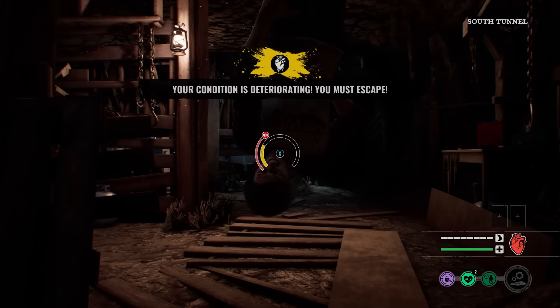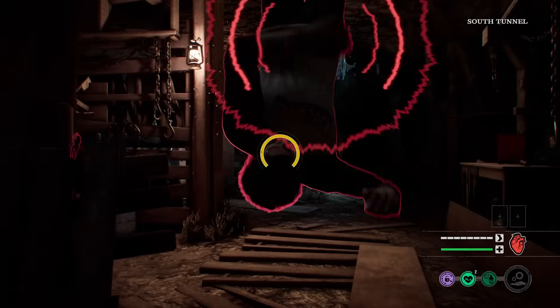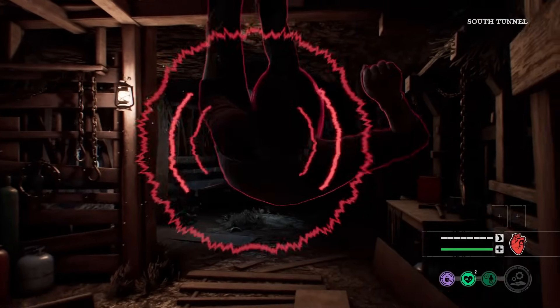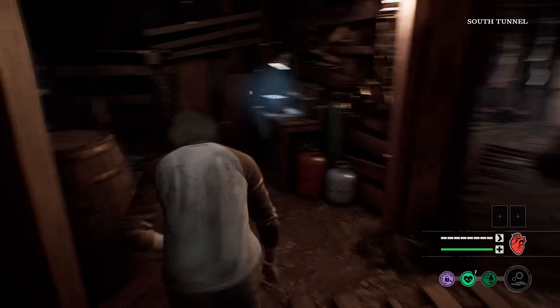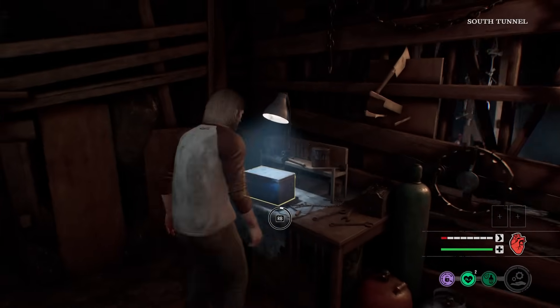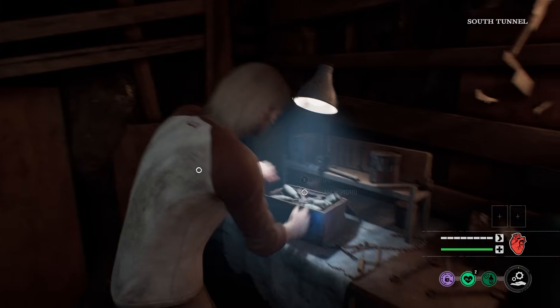Here we go, Game 1. We got the gas station map. Playing as Danny. Now before we make our way upstairs, I'm going to try and inspect everything down here in the basement and gain as much brain juice as possible. Let's go ahead and inspect this. I'm also going to get one unlock tool as well.